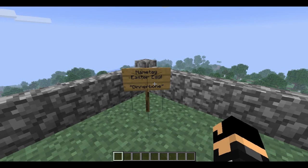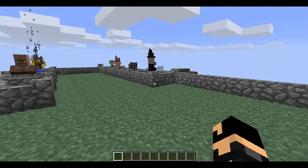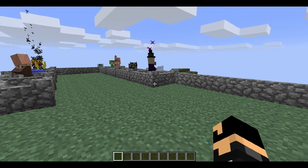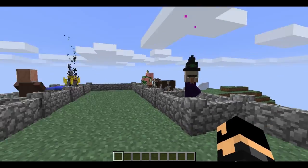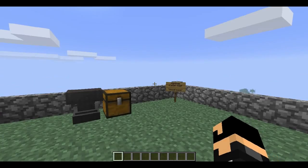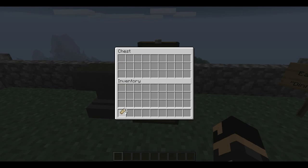Basically this is an easter egg which occurs when you give a name tag the name 'Dinnerbone' — by finding a name tag either through creative mode or going into a dungeon — and then giving this name tag to any mob, it should turn them upside down. So let's see, here I've got the name tags.